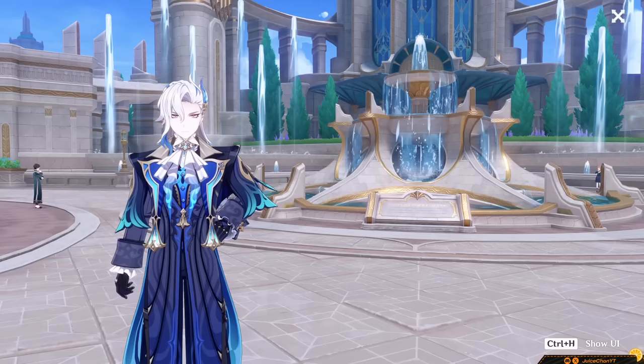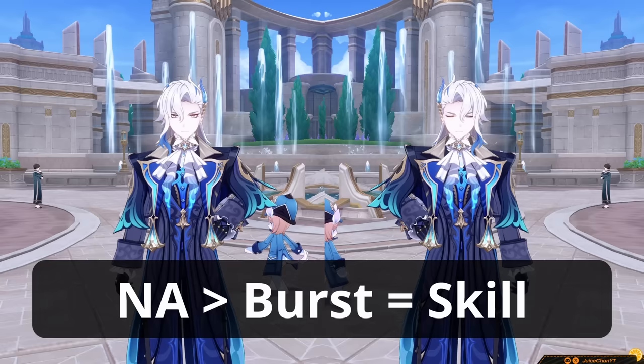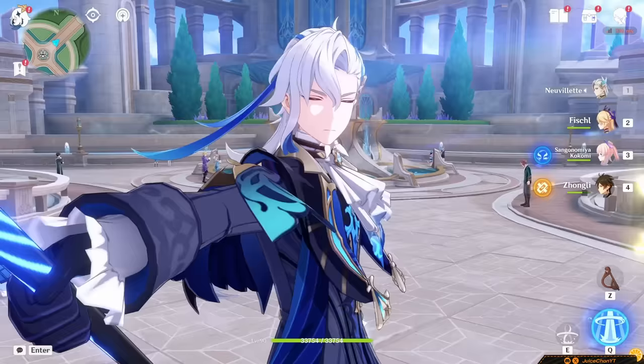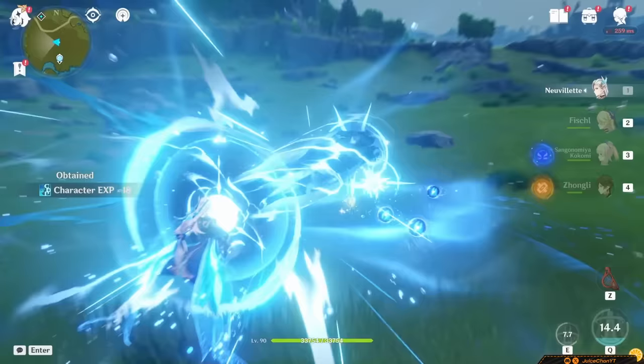Now for talent priorities. Definitely focus on leveling his Normal Attacks first and foremost. His Charged Attacks are the thickest portion of his damage, and while his other abilities are important too, if you're going to crown any ability, make sure it's his Hydro Pump. As for combos, for Neuvelette they're fairly straightforward — Charged Attack spam means constantly firing off Charged Attacks. You'll pretty much just be aiming to keep his droplets up while Charged Attack spamming.